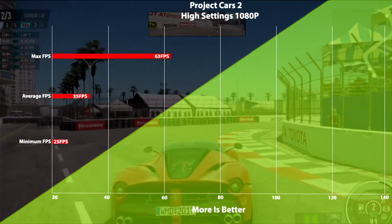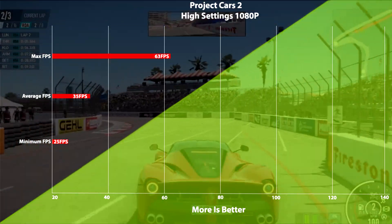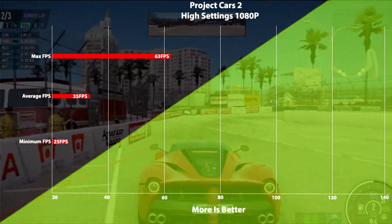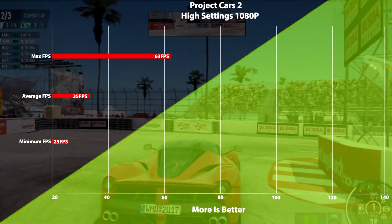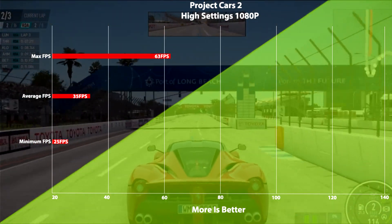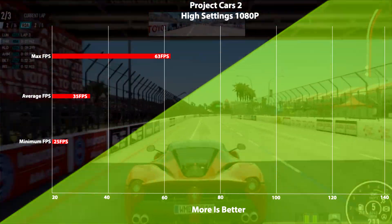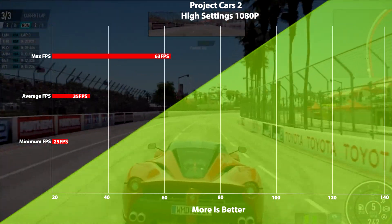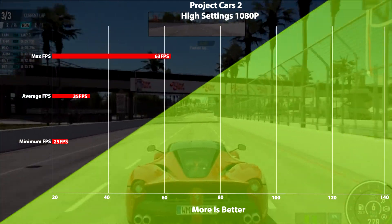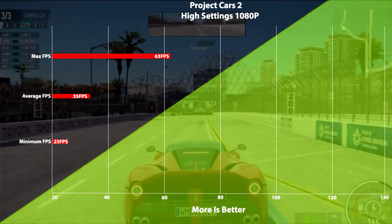Next up we have our racing games. First up is Project Cars 2 running at high settings, where we saw an average of 35 fps with minimums of 25 fps and a high of 63. I found this to be a very playable experience. I don't mind when racing games are at 40 fps — it's a very console-like experience, and I care much more about the look of the game, which is why the settings are at high.